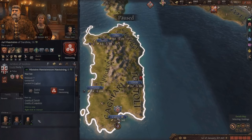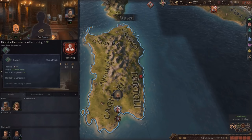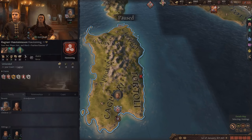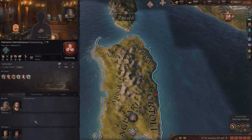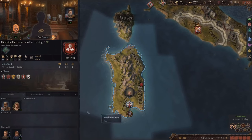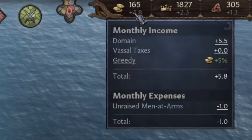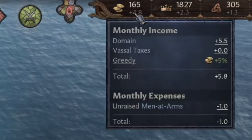Our wife had a son but he has the robust trait, which I guess is better than our first son who's just quick, but we'll see how it goes. Maybe we'll have one more son and see if he's better. And we named him Hastings, so he's Hastings Hastingson. We just finished our gold mine and our gold has skyrocketed to almost five gold per month, which is very good.